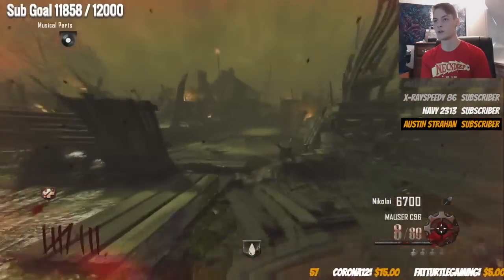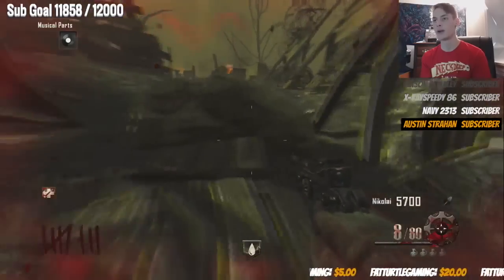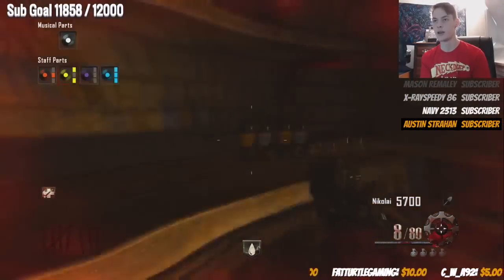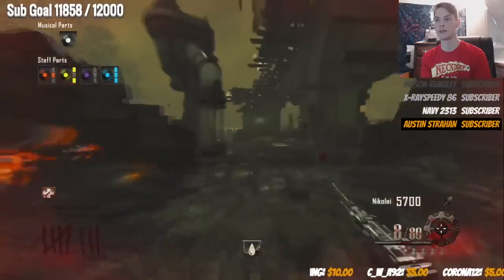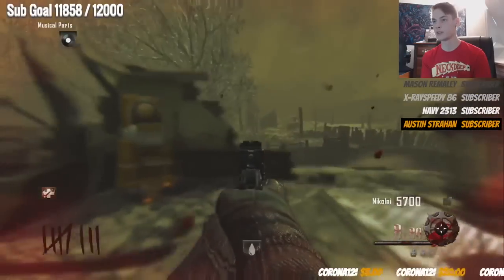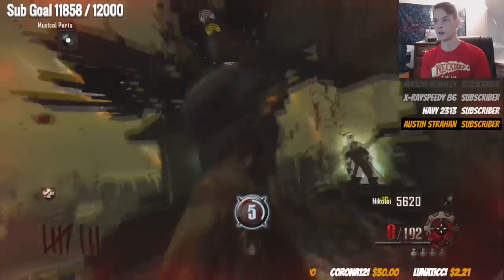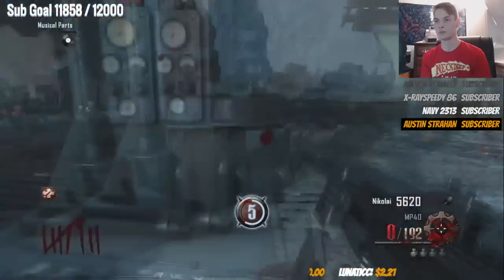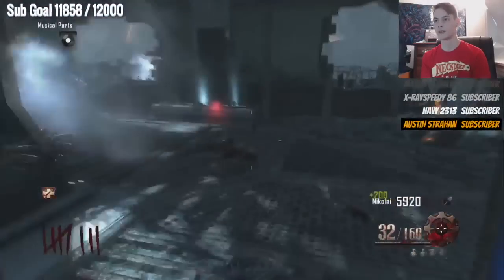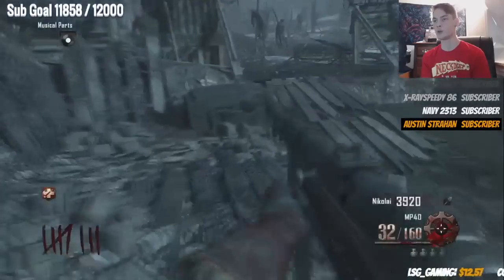We got a zombie blood — grab that and take it over to the generator. Try to get down to one or two zombies, then come over here. Check right there for the wind disc. It's in the tunnel — go down there and grab it. That's the worst spawn for that. Come over here and turn this generator three times. The other wind piece can be right there. Turn the generator on and try to dispose of zombies so you don't get overrun.